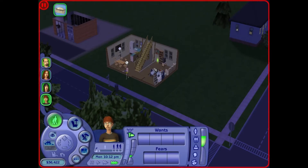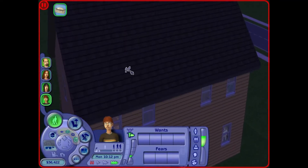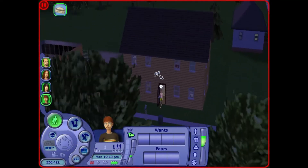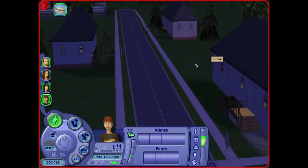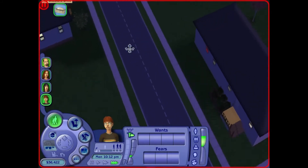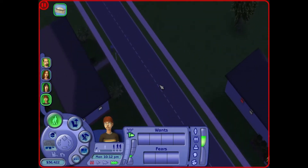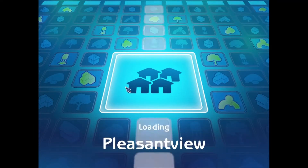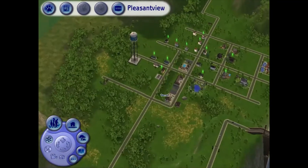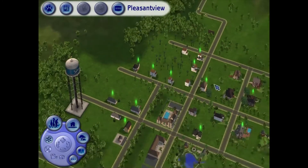Now, in The Sims 2, you were only on one lot — this was your lot. You could not leave here unless you had a phone, and you could only go to community lots. The big point I'm trying to make is that you only had one lot, and yet it still looked pretty open in 3D, because all these buildings were in low res. You couldn't go there, but you could still see them — and that's my point. You could still see the buildings, and The Sims 4 still kind of has that.